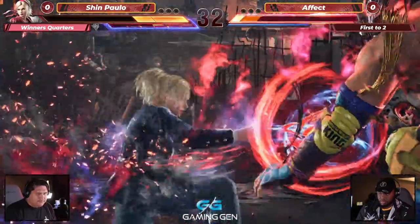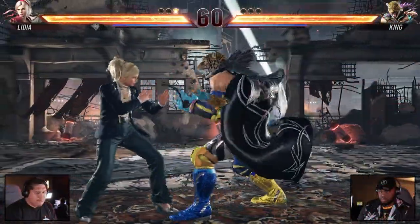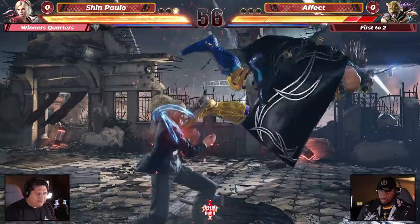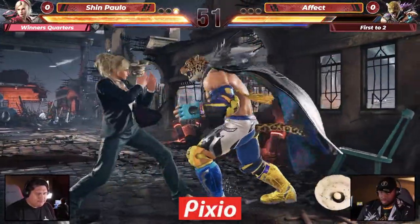But instead, just following through on the cat stance, and there's the forward forward two on counter hit — guarantees the heat engager two after. And that's going to guarantee the round for Shin Paulo! Hop kick coming in and we're definitely going — missed the kick to the wall, but we are at the wall.